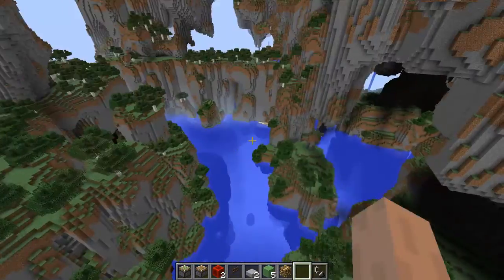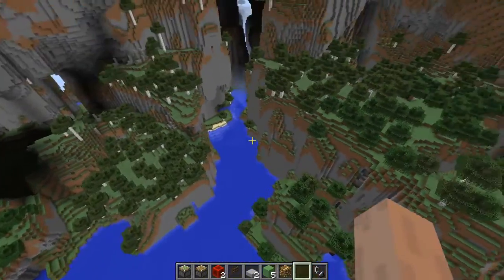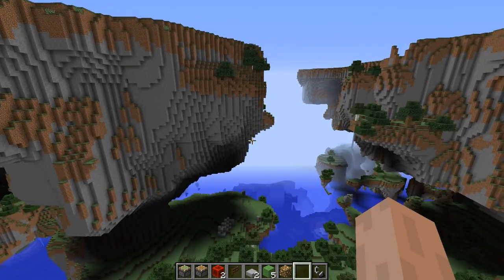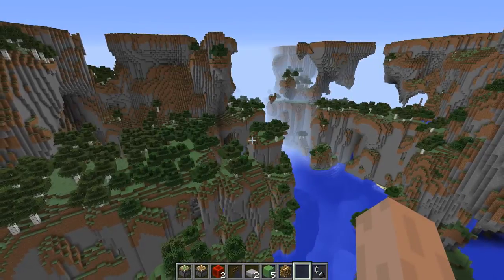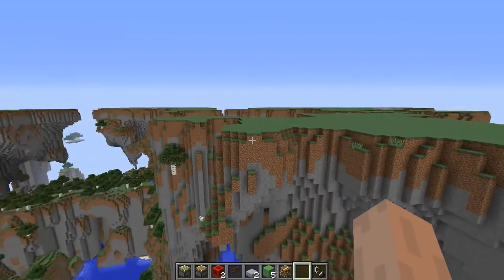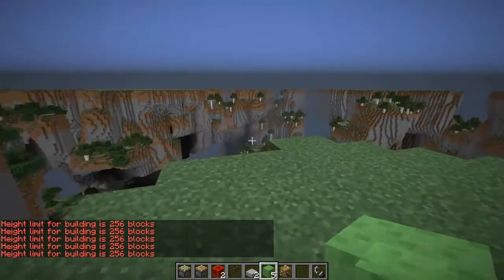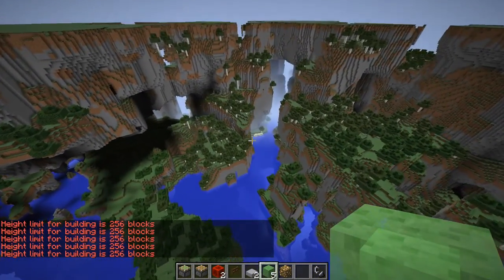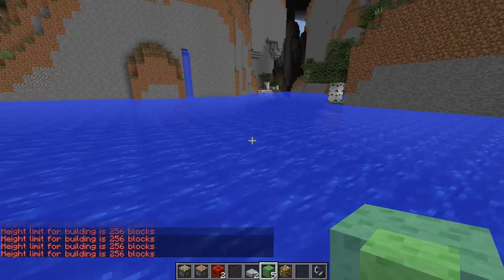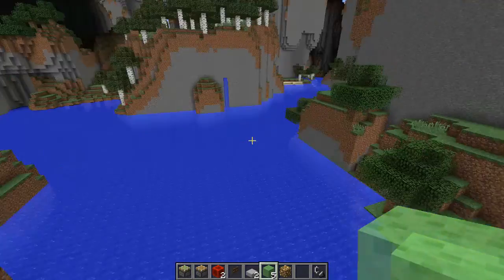A while ago I had an idea of making a crazy world with really deep oceans, and then I was chatting to someone in Pirate Academy chat who was also thinking about doing the same thing. So this world — that level there is build height — and the sea level is like 160 Y. So that's pretty deep oceans.